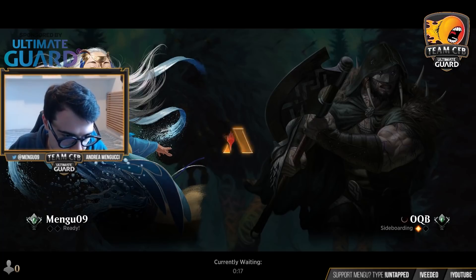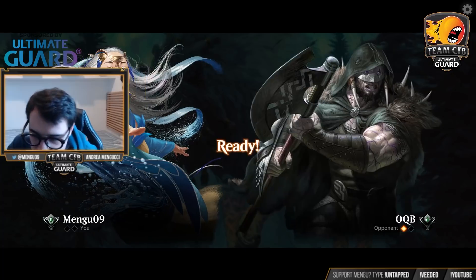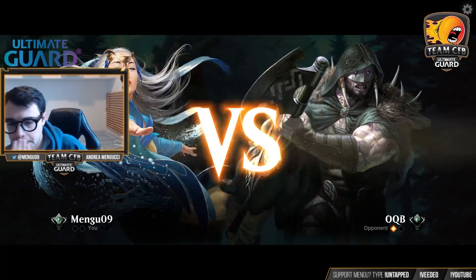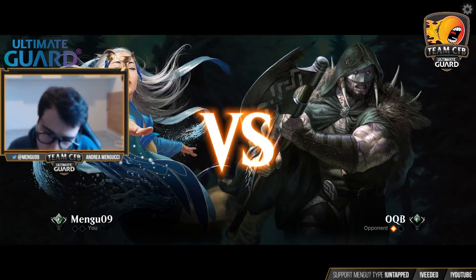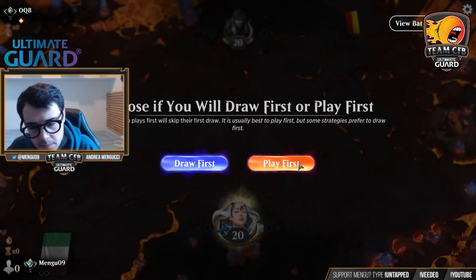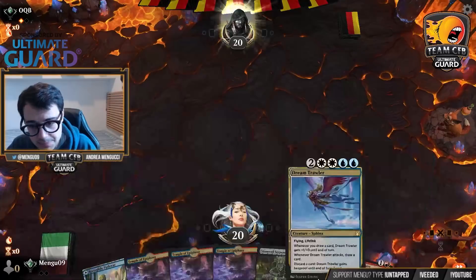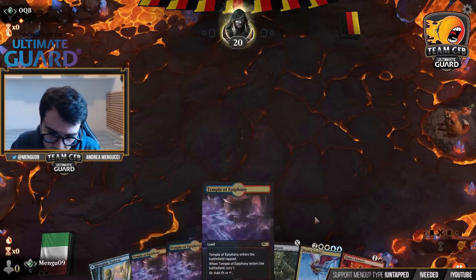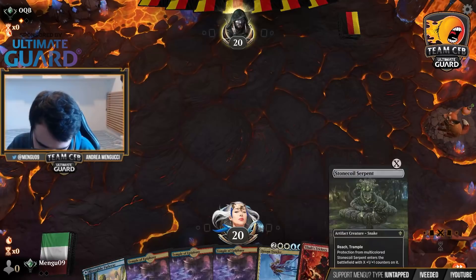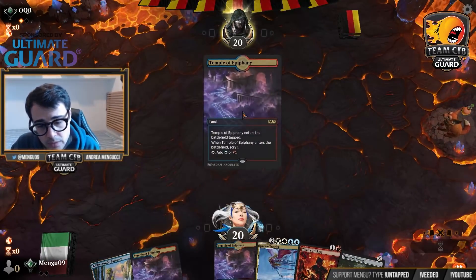It has the potential to be broken, of course — I haven't shown it to you yet, this is just the first game. Alright, I'm going to keep this hand. We do have the combo pieces, so this is a keep. The combo, again, is to cast this, hold priority, counter it, and just hope to reveal something good.